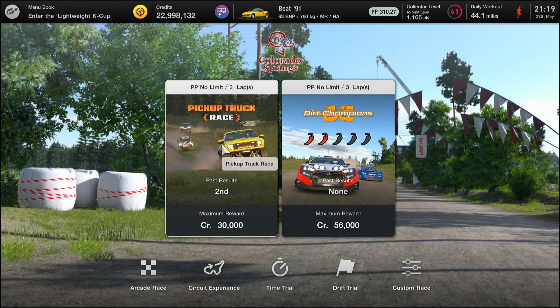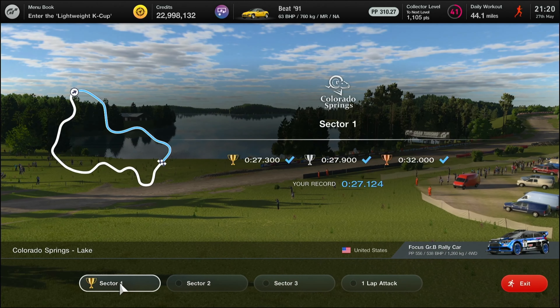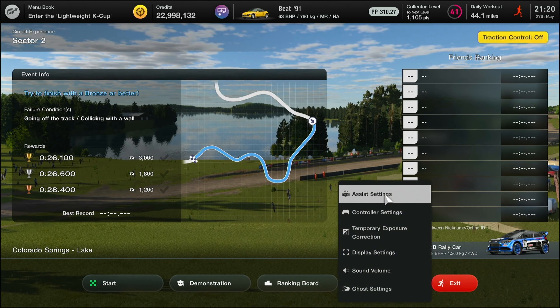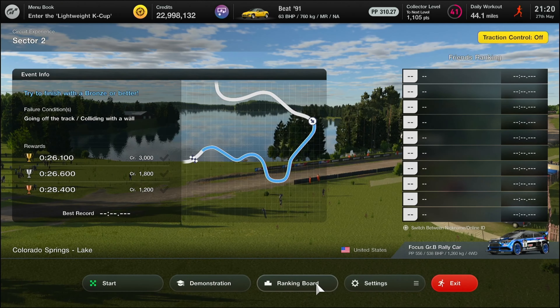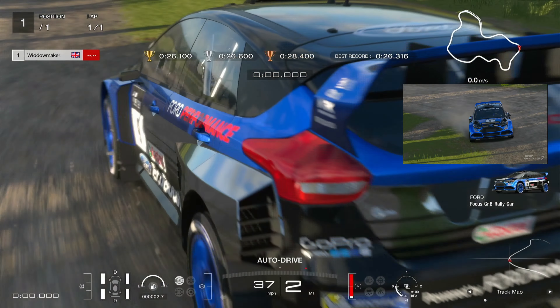Hello folks, welcome back. We're at the Lake Circuit in Colorado Springs, we're on dirt, driving the Focus RS. What we discovered in sector one is that the car slides a lot — and it slides even more in sector two, you really have to fight it. Control assists will be default ABS, everything else is off; you don't get the choice to use traction control in this one, it's a rally car.